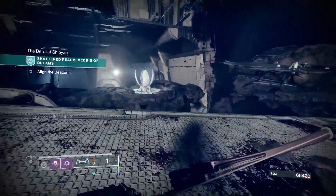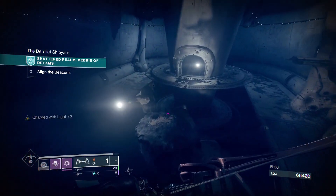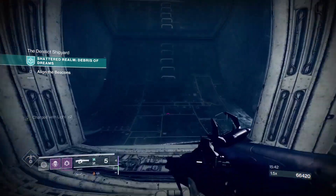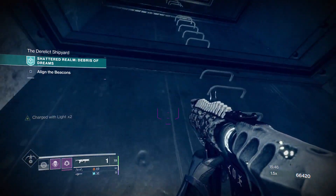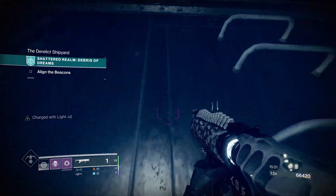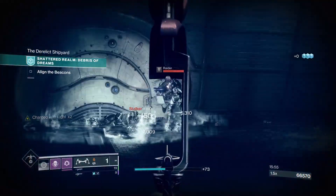We've cleared the ads and now we can go to the final beacon — it's actually a joke how straightforward it is to reach. The third beacon is at the very top of the tower on the left side. You can go up via these mini platforms — I bounced off for some reason even without Stompees equipped.